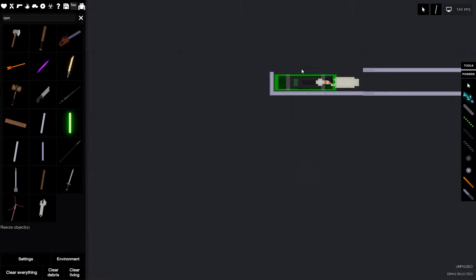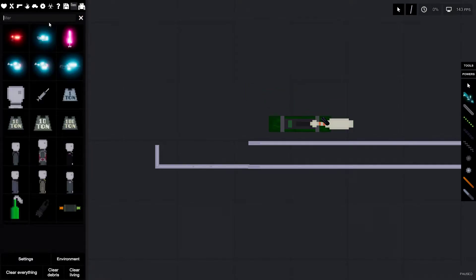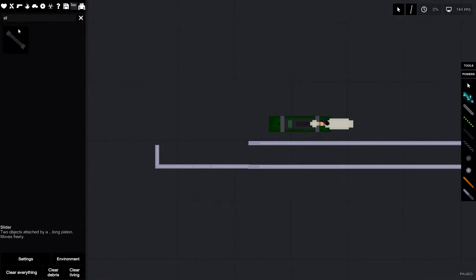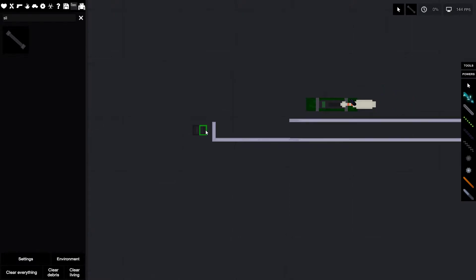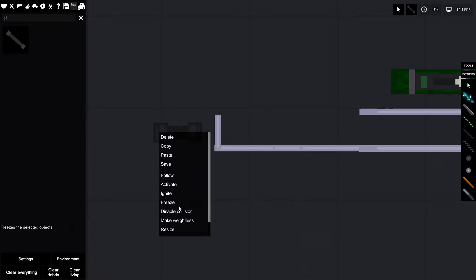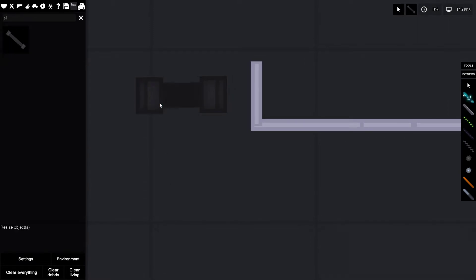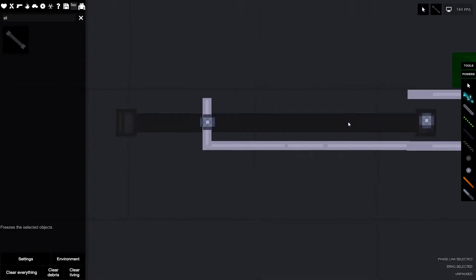Now we've got to add the whole blowback part of it. This is where it can get a little funky, but it's actually not that bad. For your bolt, I normally use a slider — that's what I'm going to do. Say if this is your barrel or whatever, you can have this here. Freeze that, and then what I do is use a phase link so it phases to that.